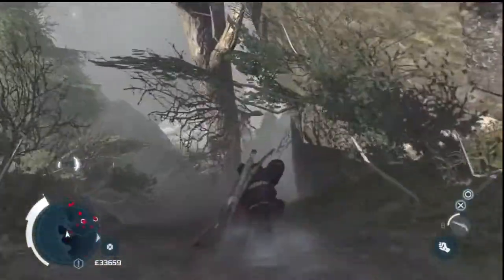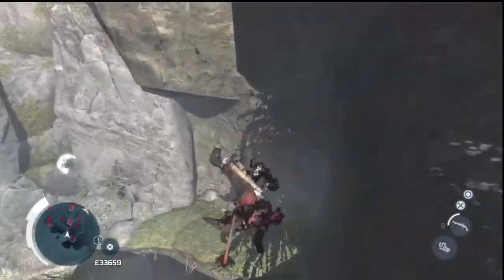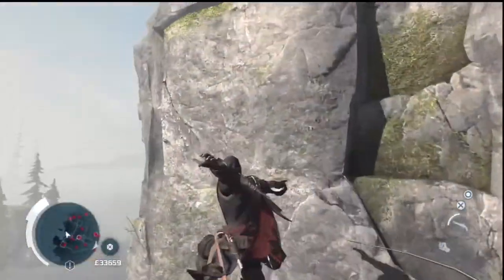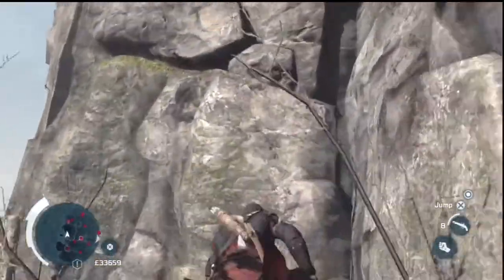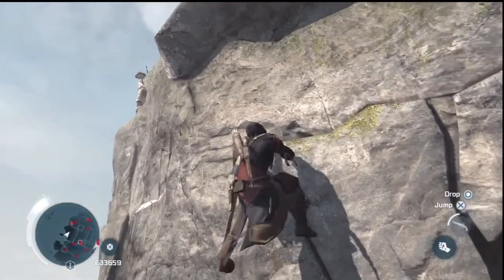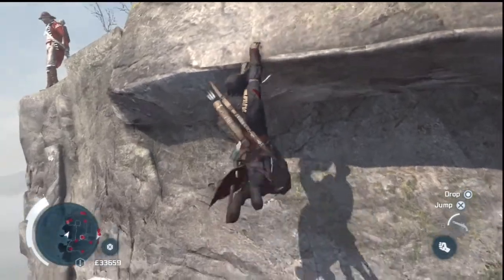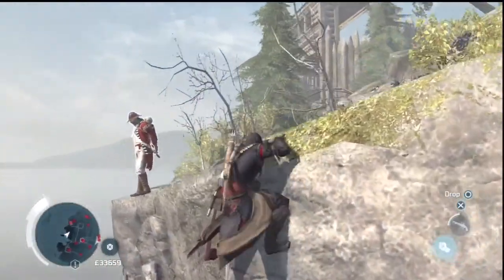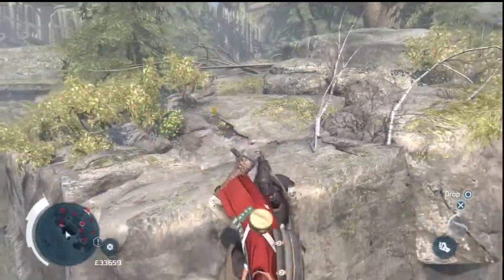We're going to move down the cliff. You'll notice Connor's got some great cliff climbing skills. You just have to find the right place to where you can start climbing. You can see another guard here on the left — if you stay below him, you can kill him easily.